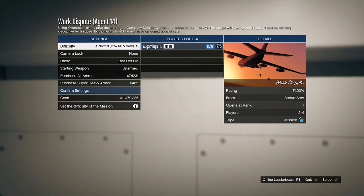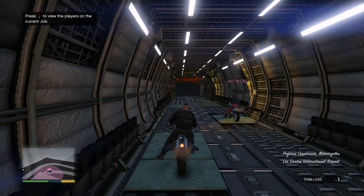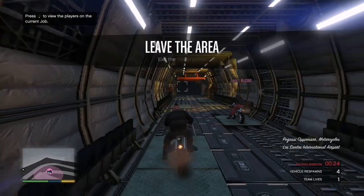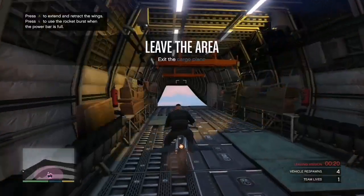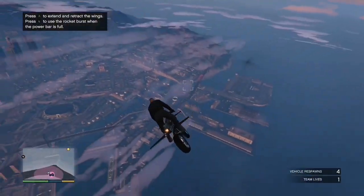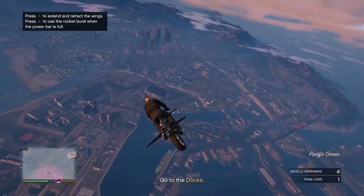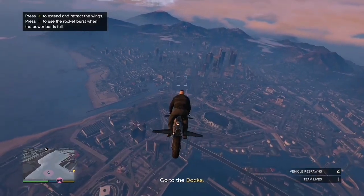Now we're on the mission and as you can see I have black joggers and my friend has red joggers. If you want to do this with your friends, just tell them to come over to your apartment and do the glitch. Now all I have to do is fly over to one of my apartments — as you can see I am wearing the black joggers right now.